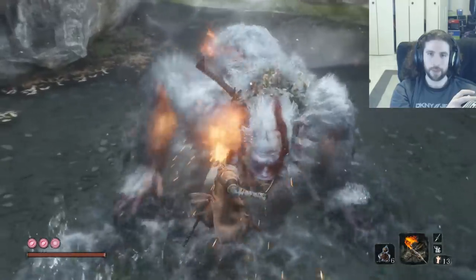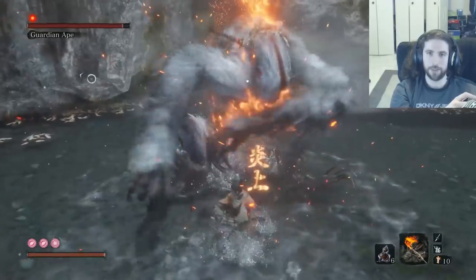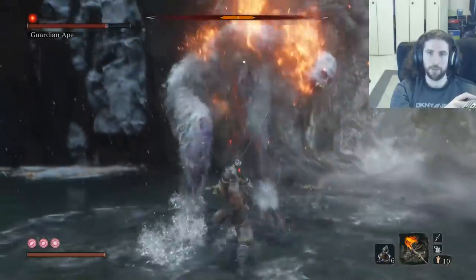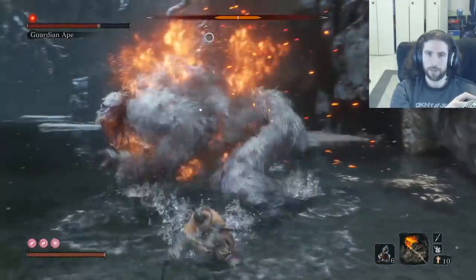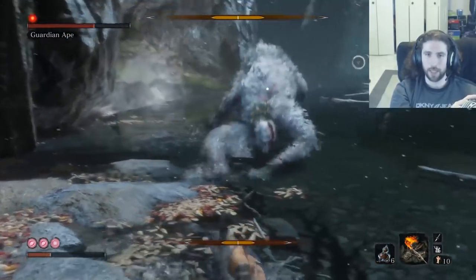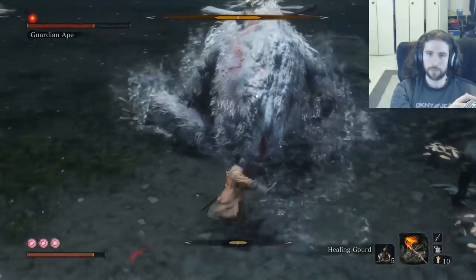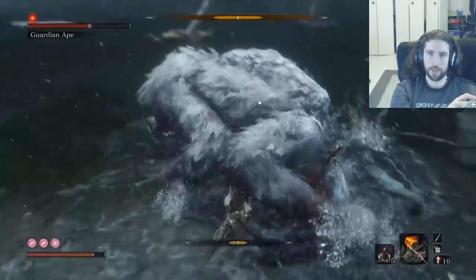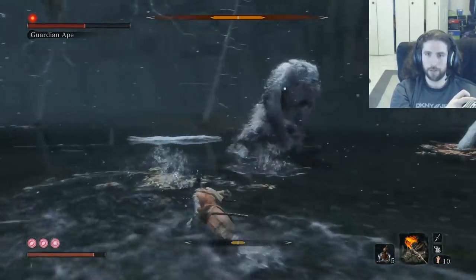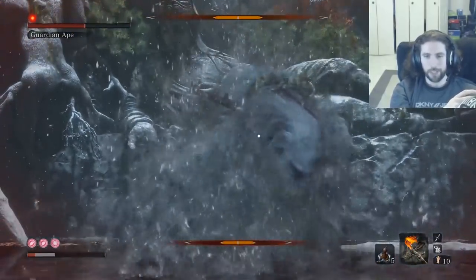Alright, here we go! We're gonna jump in with one fire, jump back, then jump in with the other fire. He's stunned — try to get as much damage as we can. I got a little overzealous there — I was supposed to jump in with one fire first. Not bad so far though, he's at 50% and we only used one gourd.